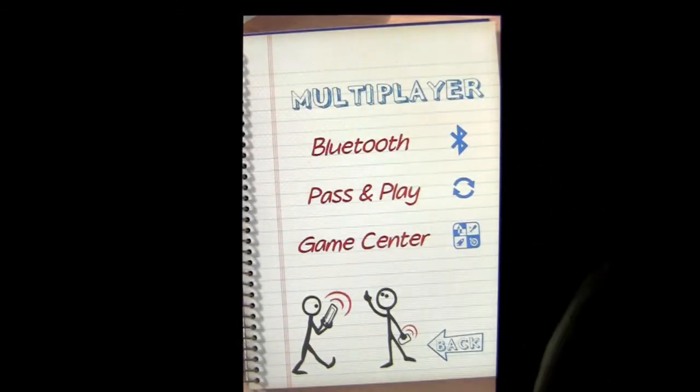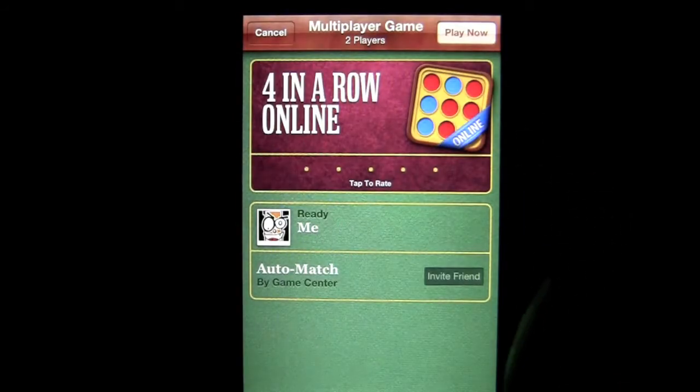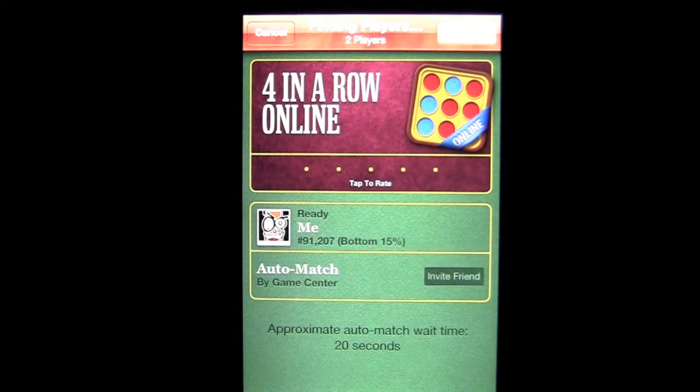We will go into Multiplayer and go into Game Center. We'll go ahead and do Play Now and it matches very quickly. The gameplay is not turn-based, so you're going to get into a game and it's going to be live — my turn, their turn. That's the way it plays. It's an in-game live game, not turn-based where you leave and come back.